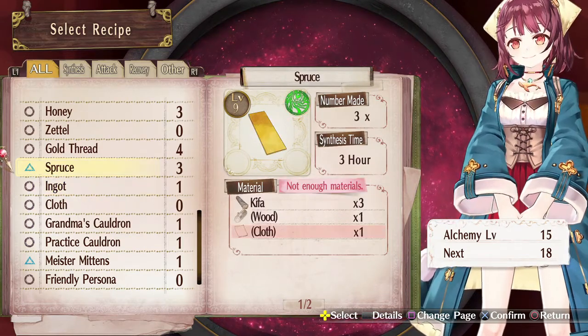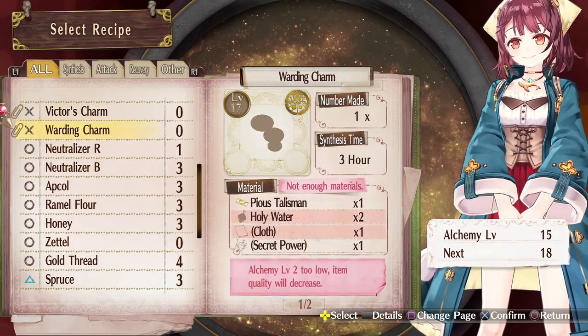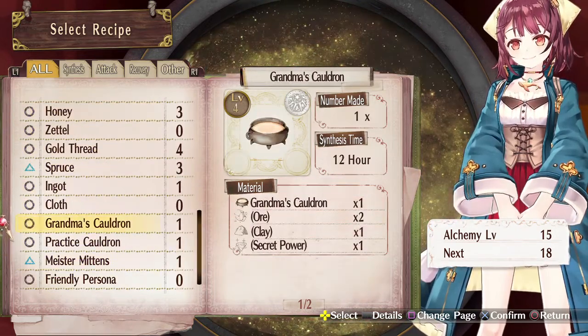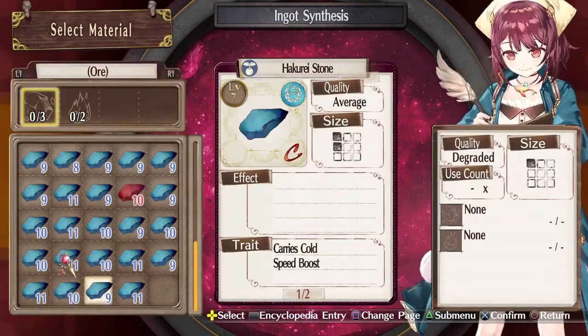Although we did get a new party member — Harold joined us last time, and we put him in our main party. Let's see if we can make a better ingot with some nice skills.